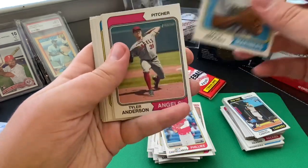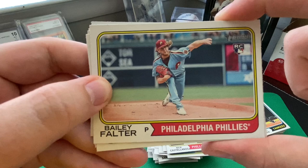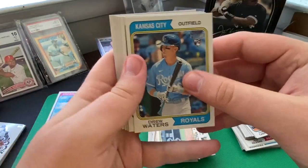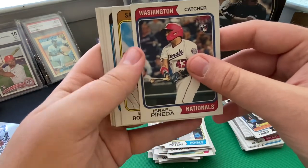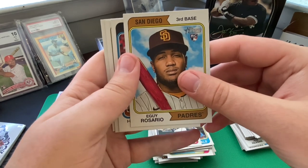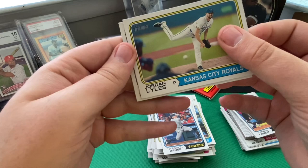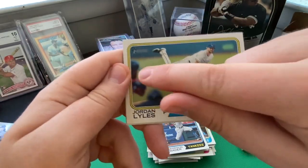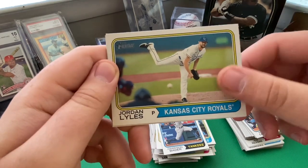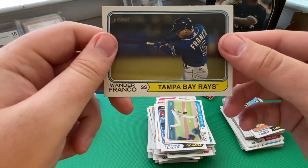Pack seven: Matt Brash with the Seattle Mariners. Tyler Anderson with the Angels. Rookie card for Bailey Falter with the Phillies — love the horizontal follow-through, really sharp looking card. Drew Waters rookie card with the Kansas City Royals. Israel Pineda rookie card with the Washington Nationals. Another rookie — Igui Rosario, I'll apologize for butchering that name. Harrison Bader with the Yankees. Then a beautiful shot — pitcher on the follow-through, batter and umpire in frame, catcher's helmet visible, ball frozen in midair. I'm always a sucker for those shots. Wander Franco with the Tampa Bay Rays.